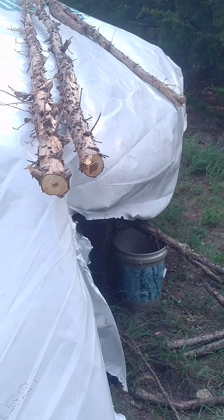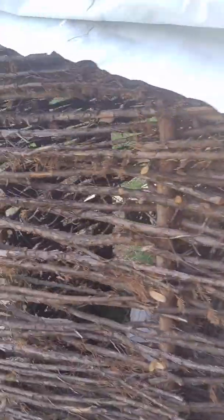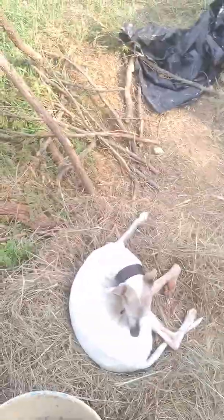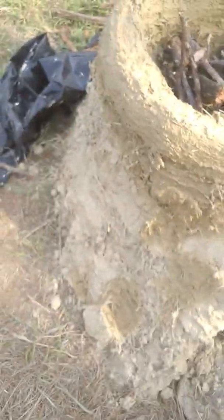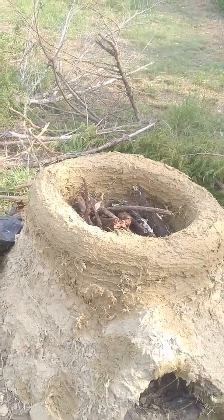I started mudding up the back wall. You can see it there a little bit — it's hanging in pretty good. This is inside. That rock hanging was to hold the corner down for a bit. This is the back, and that's what I've got plastered up so far.